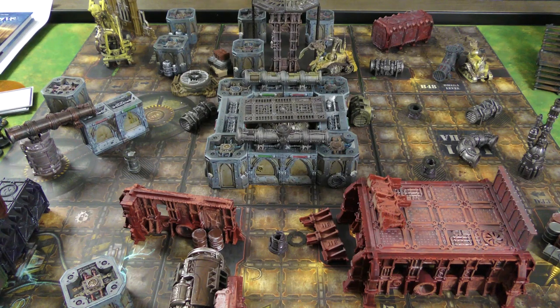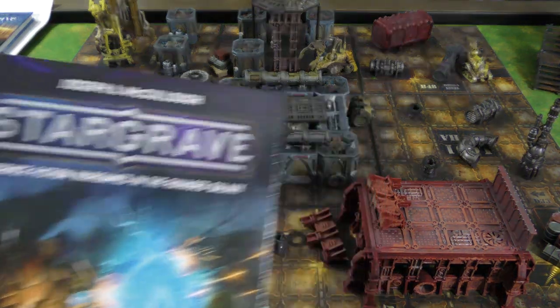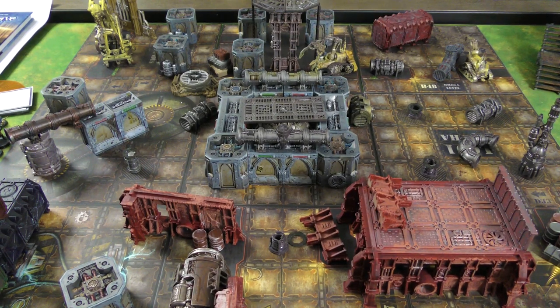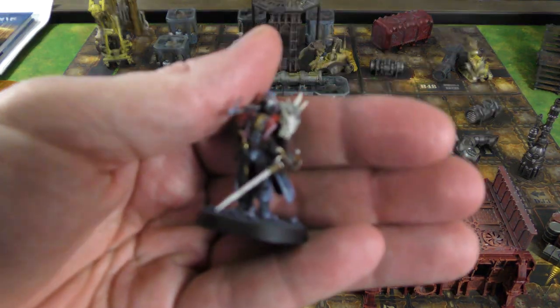Here's the three foot by three foot table of the last game that I played of this — this is just what a table might look like full of terrain. Personally, just as a side note, Stargrave gives me a very rogue trader vibe, so my crews have been sort of in that vein. Here you can see a rogue trader — this is Janice Drake, from the Blackstone Fortress board game.